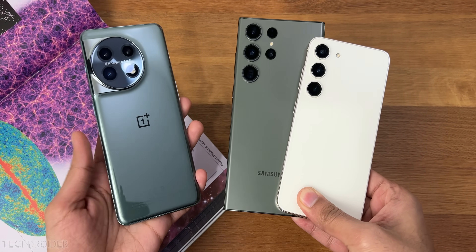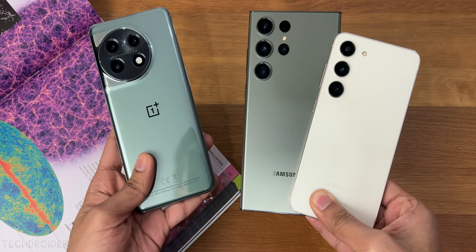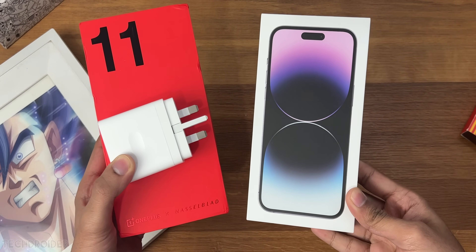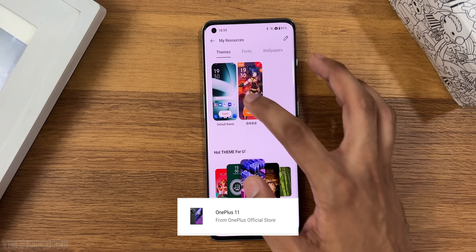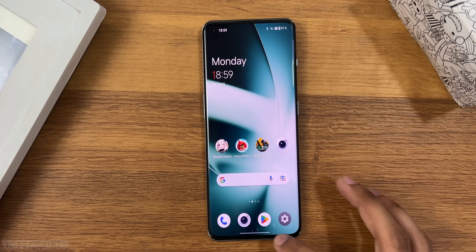The device in this video is the OnePlus 11, which comes with the Snapdragon 8 Gen 2 chipset — powerful and power efficient. It has OxygenOS 13 out of the box, a 120Hz high refresh rate display, a 5000mAh battery, and 80–100W fast charging. You can check it from the shopping cart below. Thanks so much for watching — make sure to like, subscribe, and peace out.